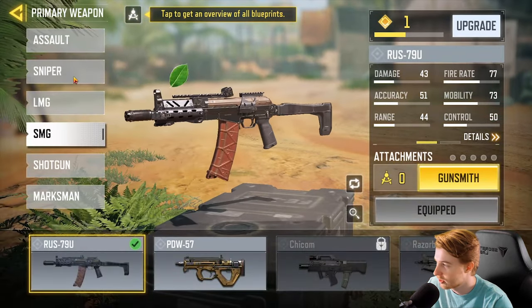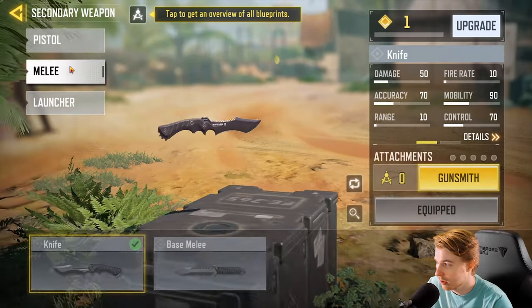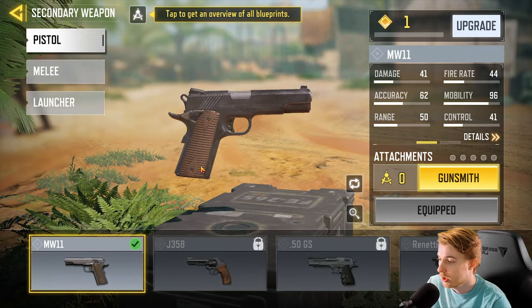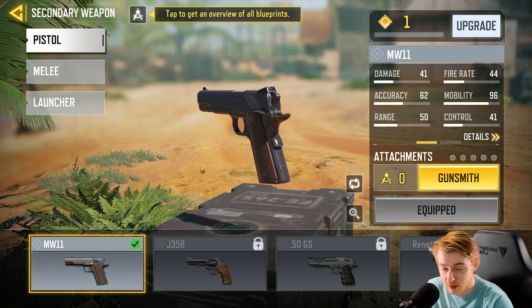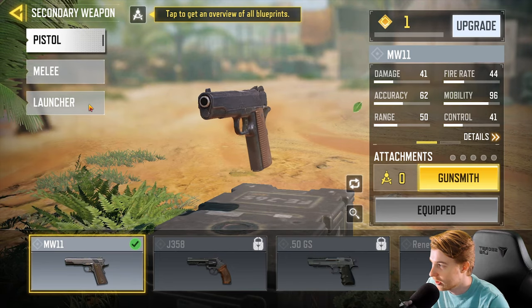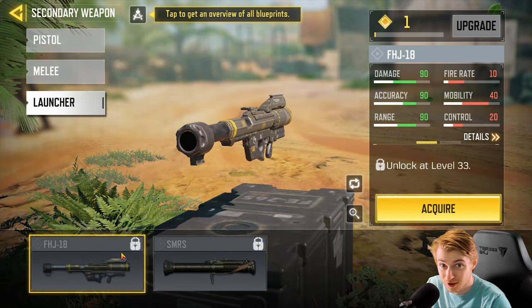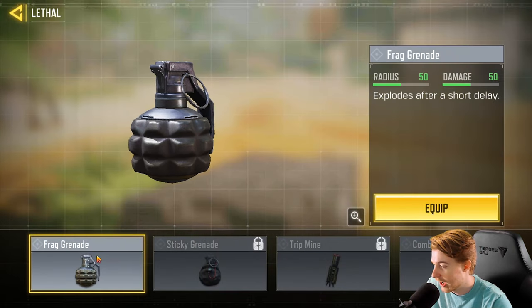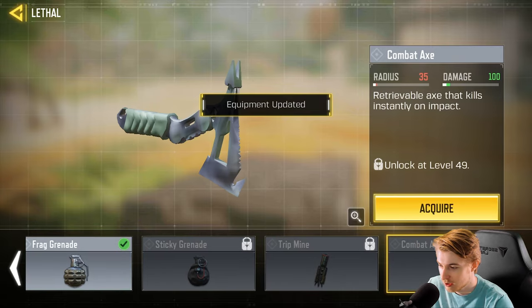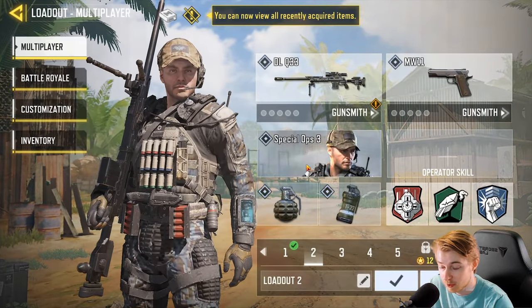For our second loadout I want a sniper class. For my secondary weapon I don't want a knife, so we're going to switch to pistol. I mainly got into this game because I want another grind - I heard a lot of good things and thought let's try to get gold or Damascus or something. I forgot there were launchers; I don't want to do launchers on a mobile game. I do kind of want to get that combat axe at level 49.